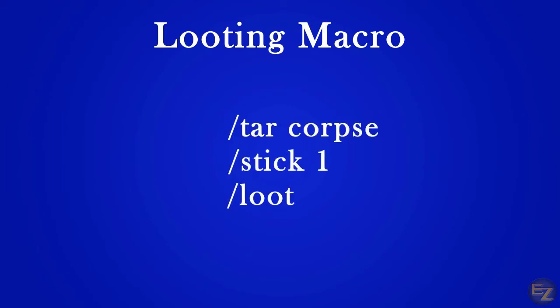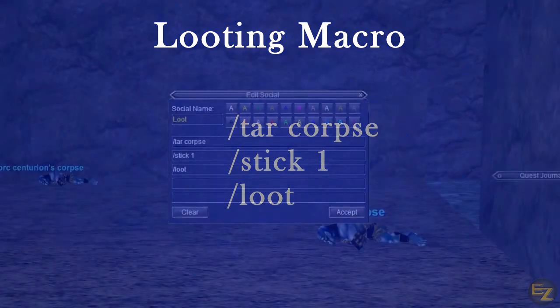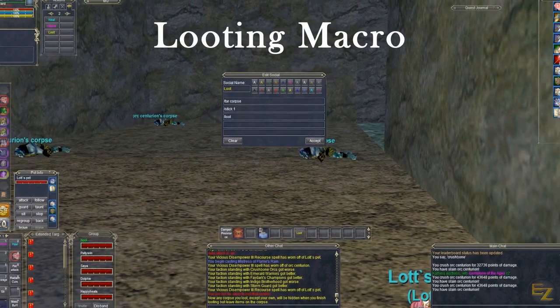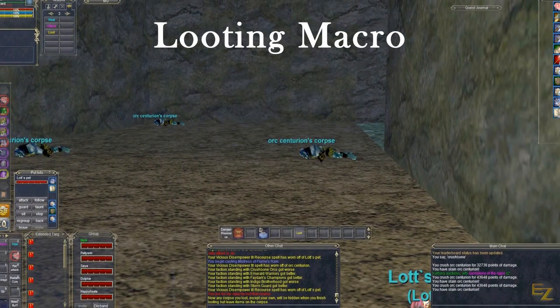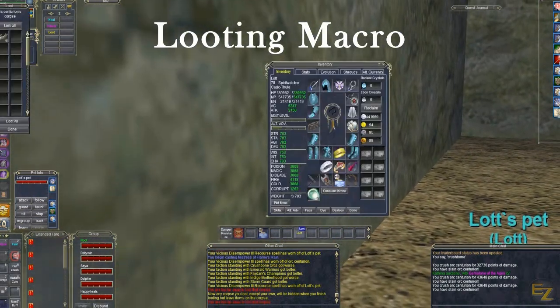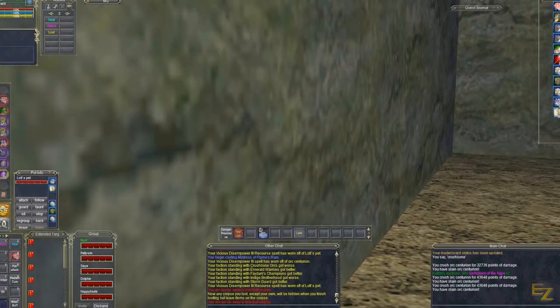Since we're making this for our primary character, we won't need to use slash bct, slash bca, or slash bcaa. Line one will be slash tar corpse. Line two will use slash stick one, which will move our character directly on top of the corpse. And line three will be slash loot. Now that we understand how the stick command works, let's utilize it in our attack macro.